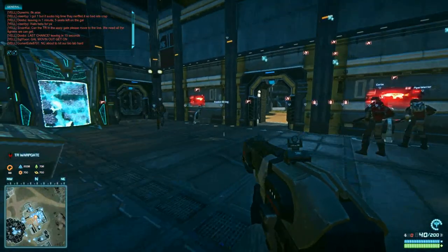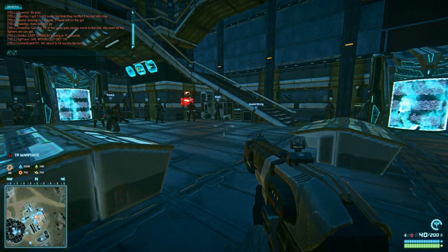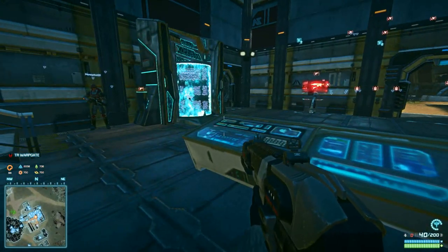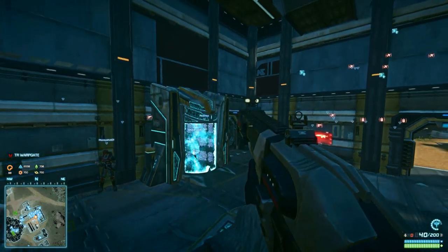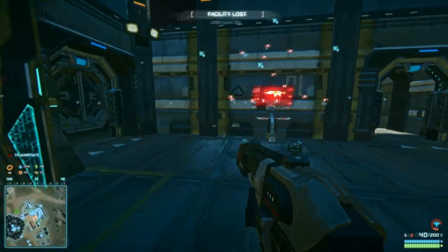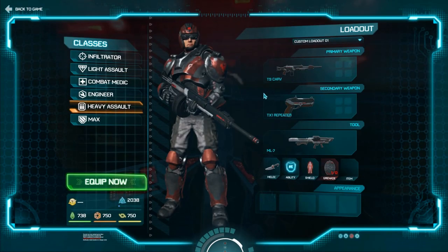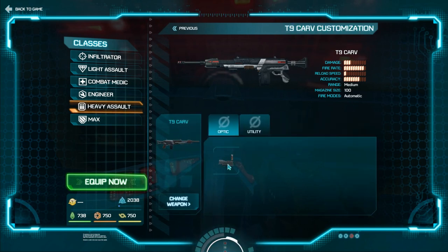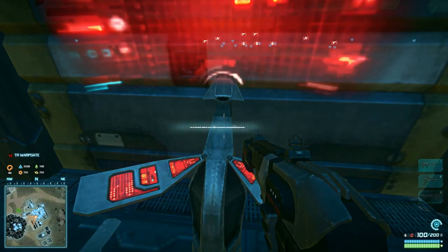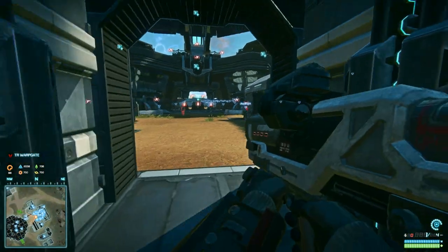This is the warpgate. Top left you can see the general chat. Bottom left is the minimap and your resources, including your certifications. Bottom right has your ammunition, your shield, your health, and your special ability. I'm using the jump jet so my special ability meter is going down. We have spawn tubes here — these are the rearm stations where you go to either resupply or re-outfit. I'm going to customize my gun to have the red dot sight and a foregrip. There's also my rocket launcher of doom.